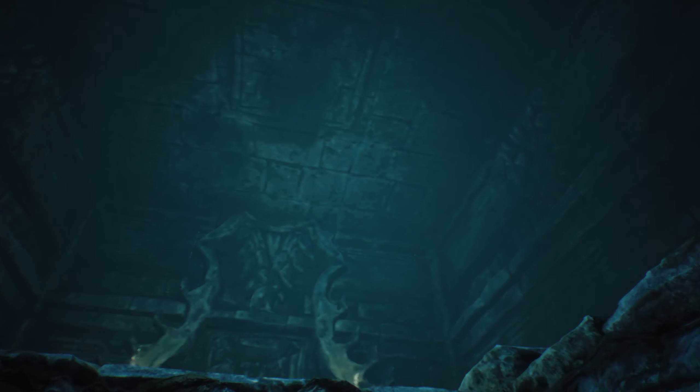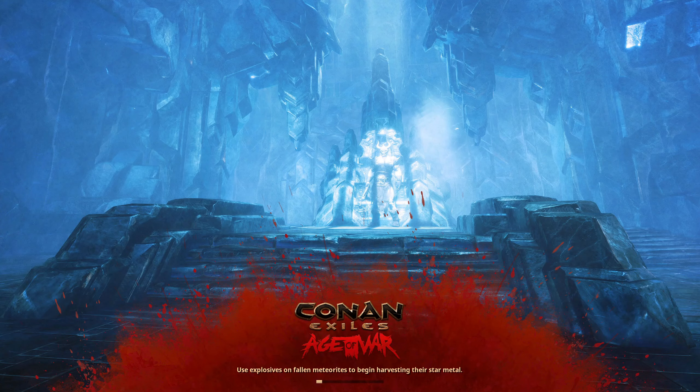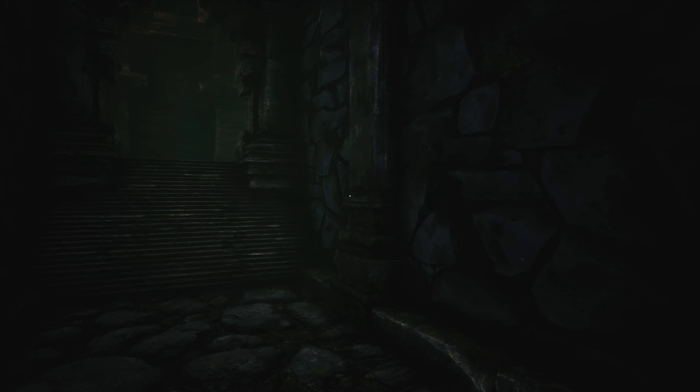You have now reached a secret undergate that lets you enter directly into the Black Keep. Be warned though, once you enter the dungeon through this hidden undergate, you can't exit from there. It's a one-way entrance.